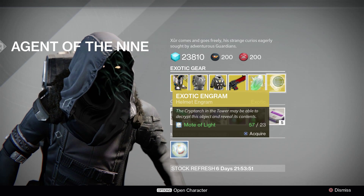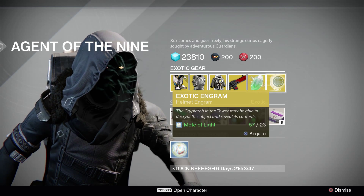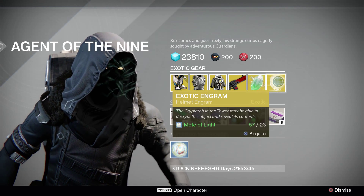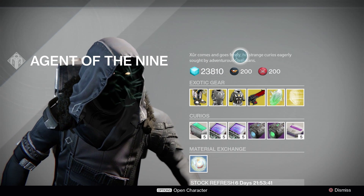We also have exotic shards, and the engram of the week is the helmet engram — 23 motes of light for one. That is our Agent of Nine for week 42.